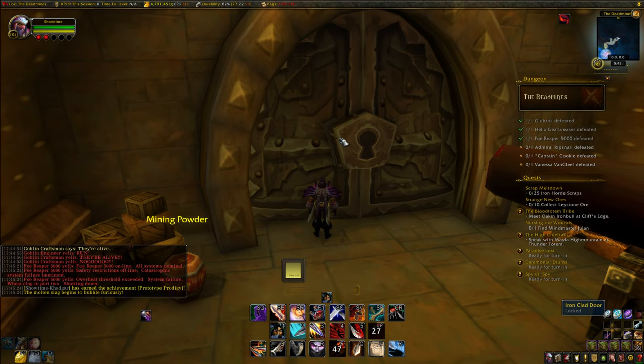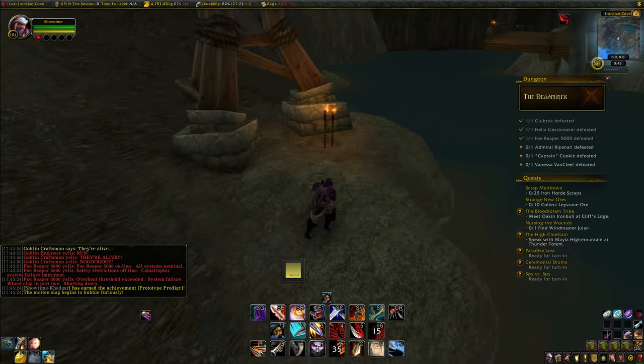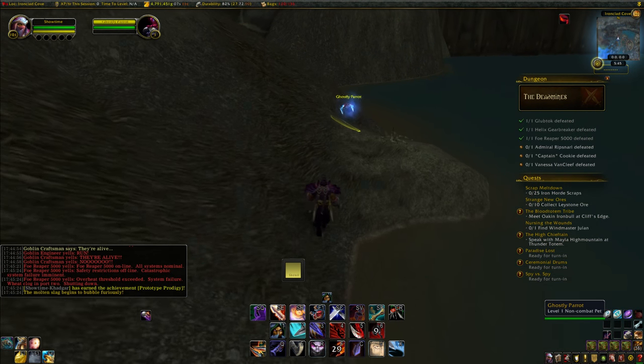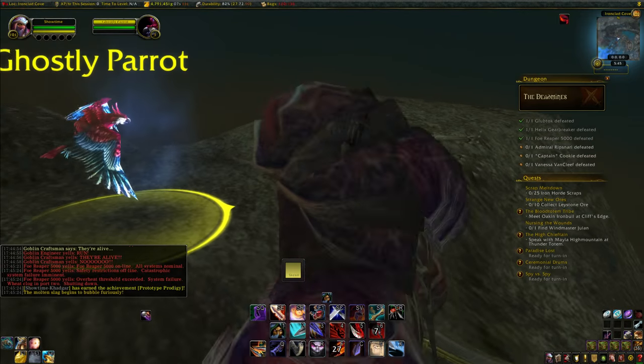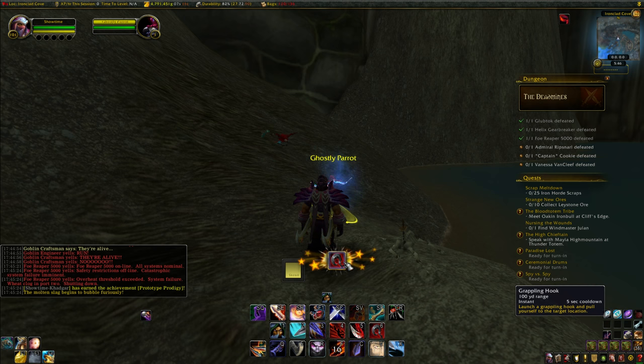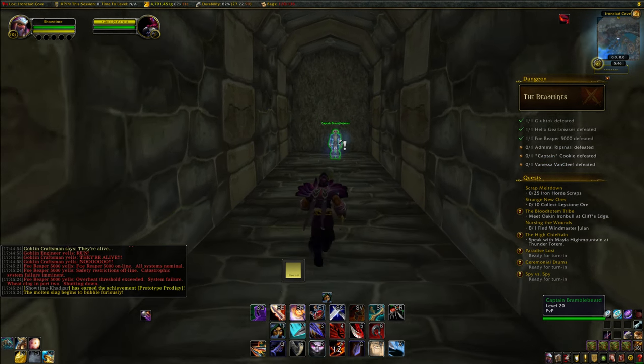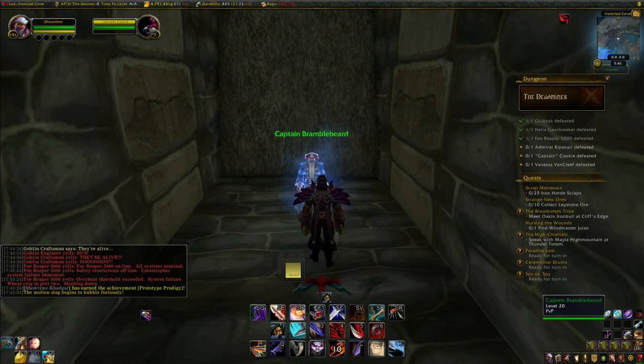Once you meet all of these requirements, progress through the instance, skipping any adds along the way until you reach the giant cavern. Once you do so, take a left and keep going until you reach a skeleton with a ghostly parrot nearby. While you're near the skeleton, summon your Greenwing Macaw pet from your pet journal, and you should have an extra action button appear on your screen. When you use this, you get grappled up to a ghost pirate who will give you a quest for the Black and Defias armor ensemble.